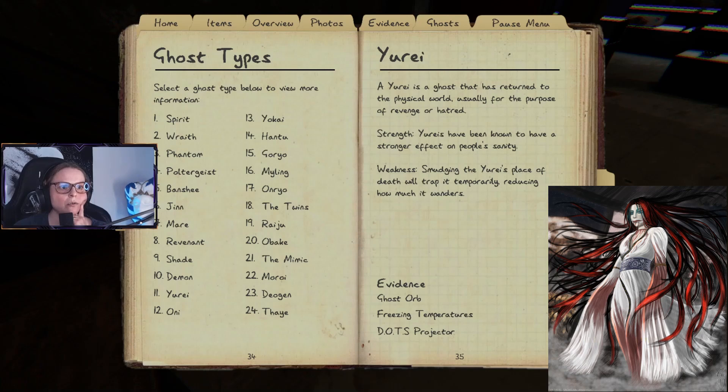The Yurei is a ghost that has returned to the physical world, usually for the purpose of revenge or hatred. Strength: Yureis have been known to have a stronger effect on people's sanity. Weakness — smudging: smudging the Yurei's place of death will trap it temporarily, reducing how much it wanders.